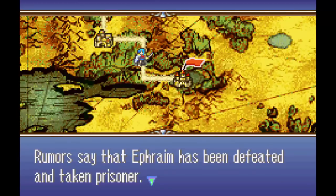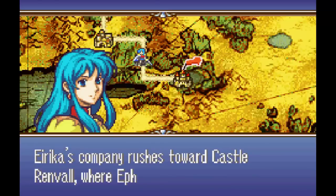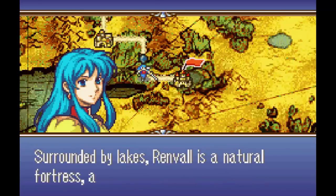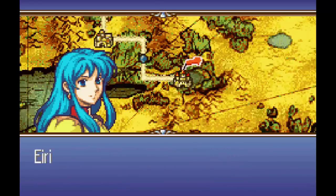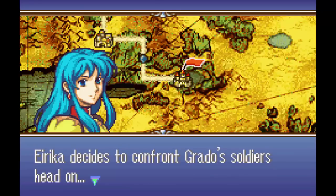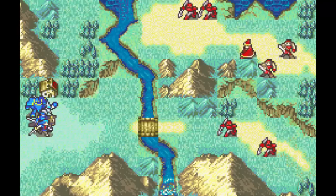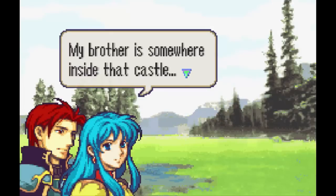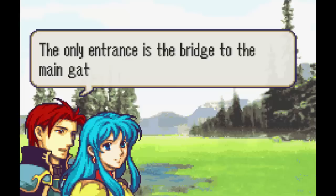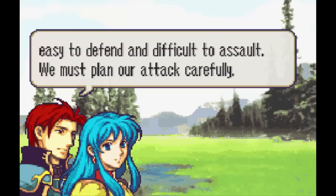Rumors say that Ephraim has been defeated and taken prisoner. Now Erika must find a way to rescue her brother from beneath enemy eyes. Erika's company rushes towards Castle Renval, where Ephraim is being held. Surrounded by lakes, Renval is a natural fortress, all but unassailable. A lone bridge, held by the enemy, is its only entrance. Castle Renval is a natural stronghold — easy to defend and difficult to assault. We must plan our attack carefully.